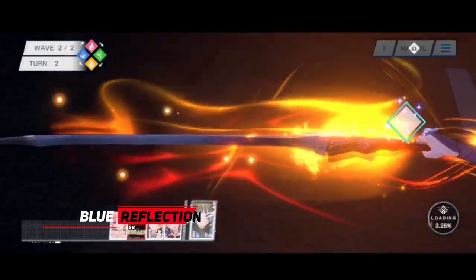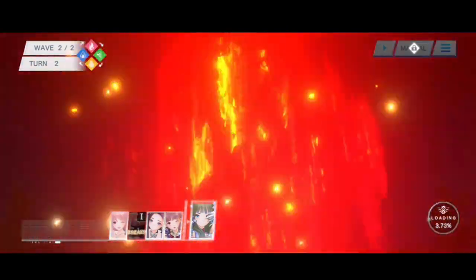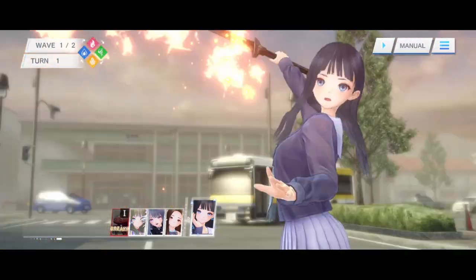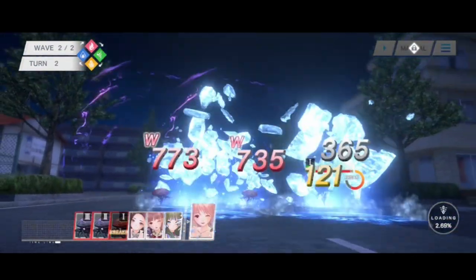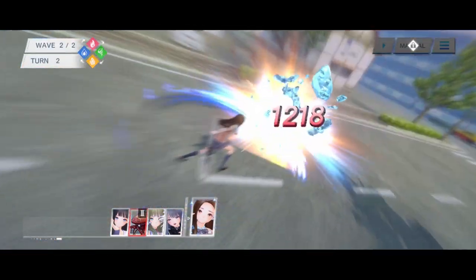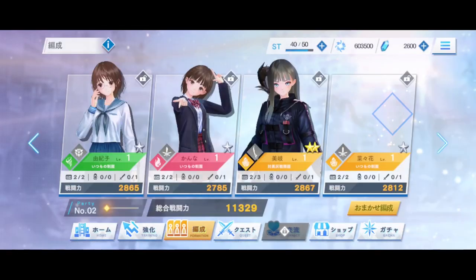Moving on to number 9 we have Blue Reflection Sun. This is a captivating JRPG game with stunning graphics, detailed narrative, and strategic turn-based gameplay. The gacha system offers reasonable rates and a pity system with a wide range of characters and unique abilities. PvP is relatively easy to win while the story and characters receive praise for depth and voice acting. Despite some UI issues, the game is recommended and enjoyable for busy adults, offering a solid and visually appealing JRPG experience.